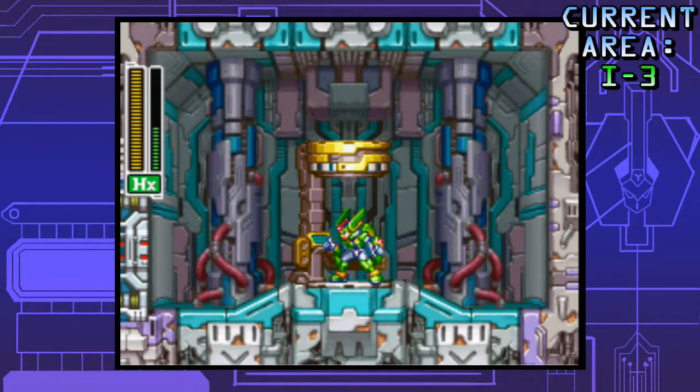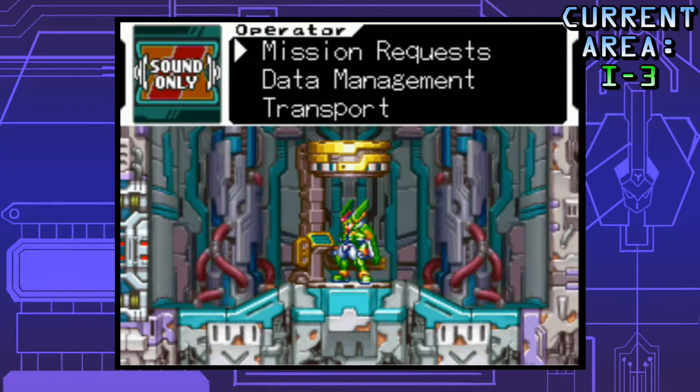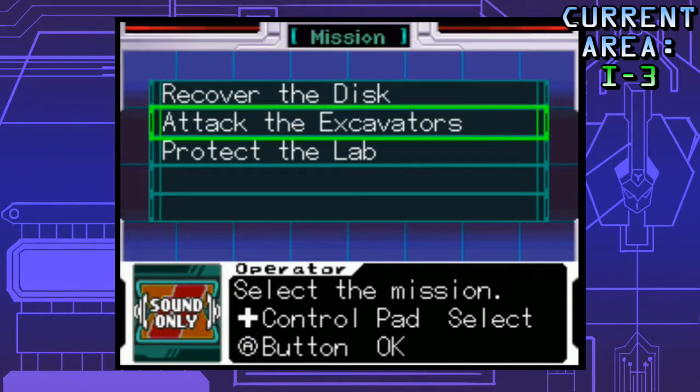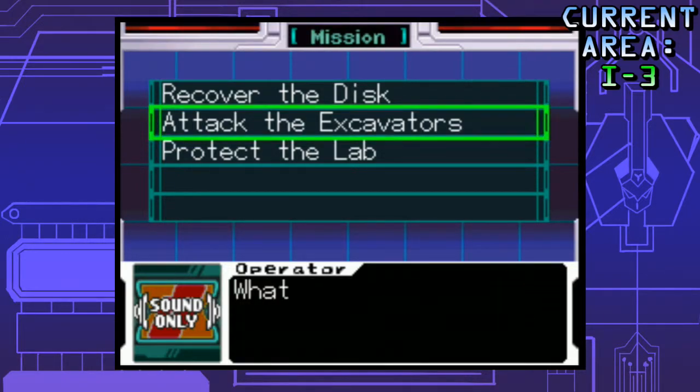And now, today we're gonna be going out to the second half of Model F, going in the same order that we got the first halves in. Not gonna be transporting back — we're just gonna take the mission request, attack the excavators, and move on from there.